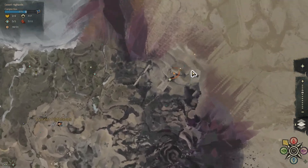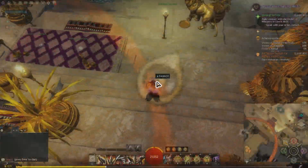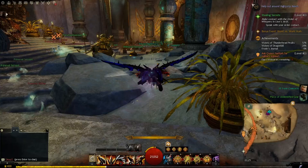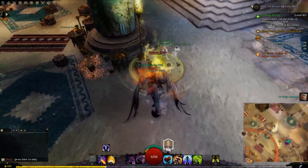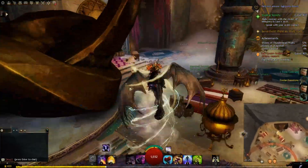This character is parked in the Tomb of the Primeval Kings in Desert Highlands. There are a couple of chests here. We quickly loot the chests, and you get a lot of rare gear here — just salvage it.